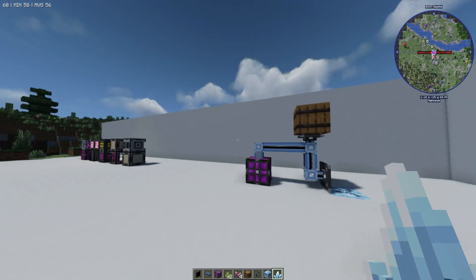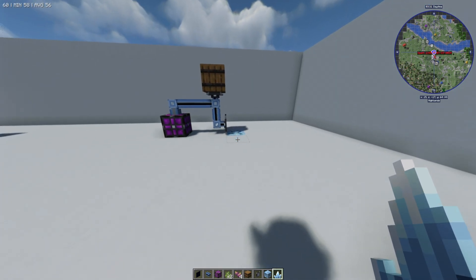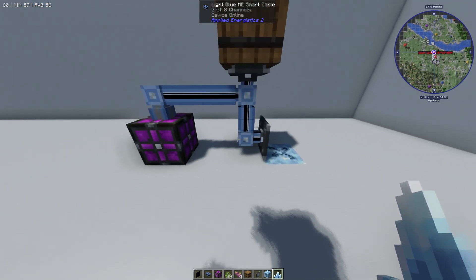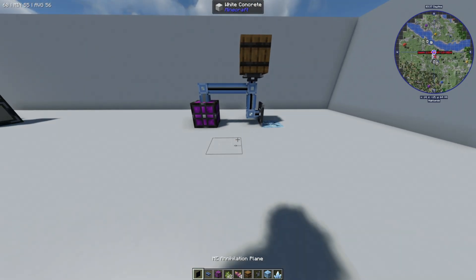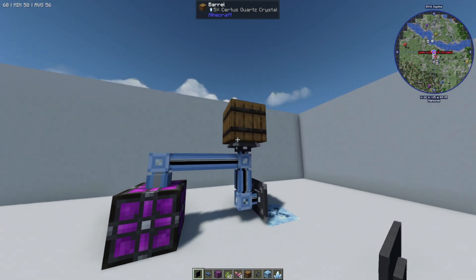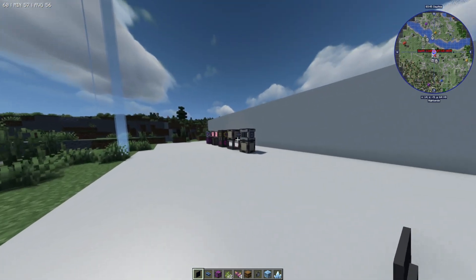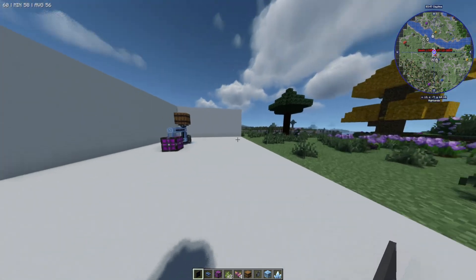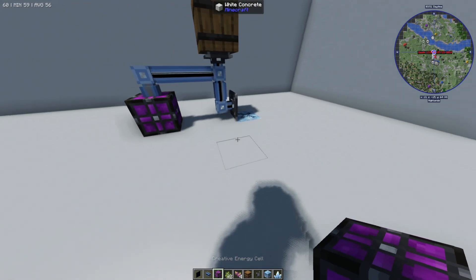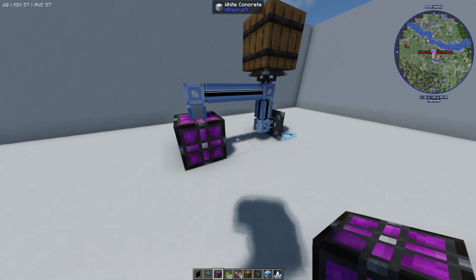In today's video I'm going to teach you how to set up a super simple automatic Certus Quartz farm inside of Applied Energistics. The aim of this is just so you can automatically get it and you don't have to keep mining it yourself. You can also connect this up to some kind of processing unit if you want to automate stuff like the inscription. It's very easy to do — this is basically the basic setup, but you can go ahead and connect this up to your setup how you want to.